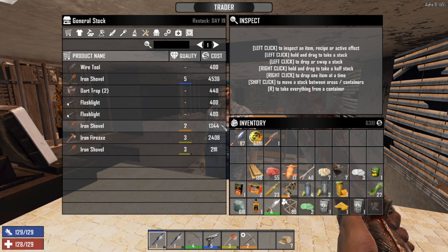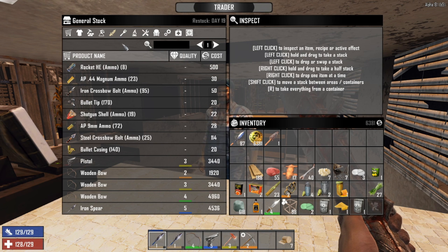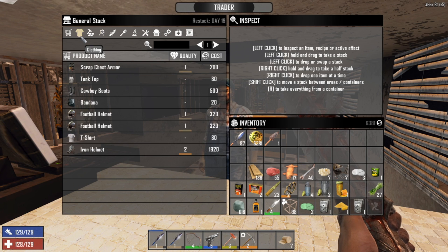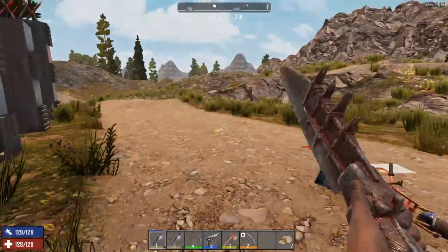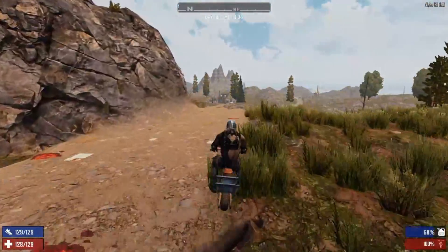A level five iron shovel — should I buy it? Let's have a look at everything else first. That's all the stuff I gave him. He doesn't really have much for us, does he? We know he's got that iron shovel, but what we'll do is duck down to the other trader and see what they have first.